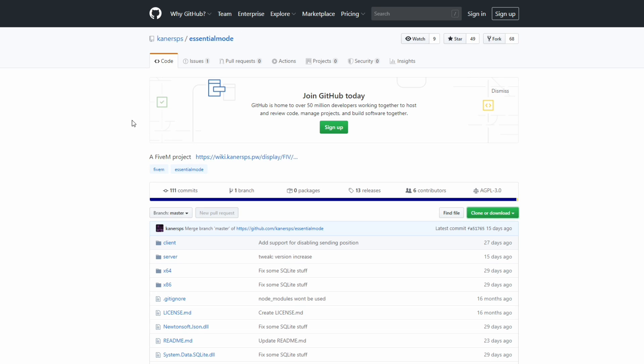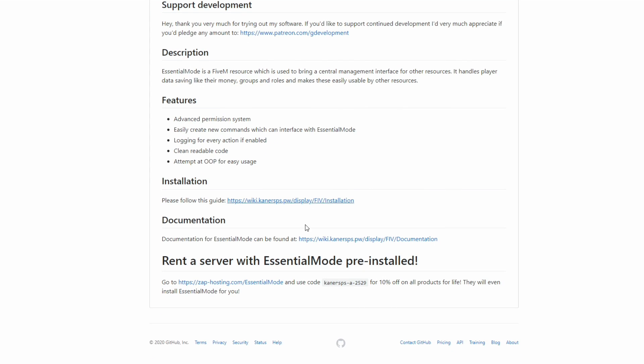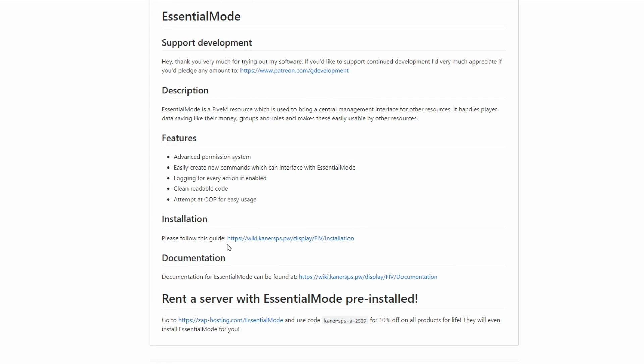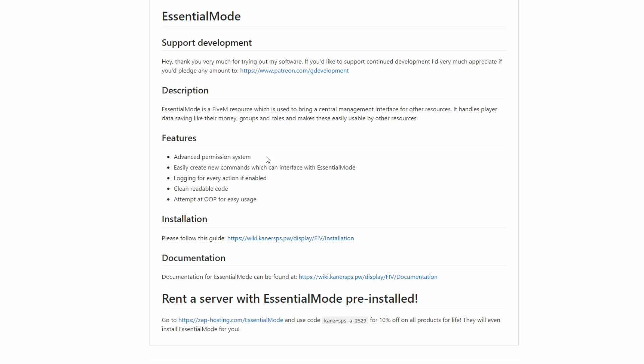The link for Essential Mode will bring you to its page on GitHub. You want to scroll down and read the very important information in there. They also have an installation guide — if you click on that link it will lead you to the installation page, which we are going to be coming back to as we go through the installation.